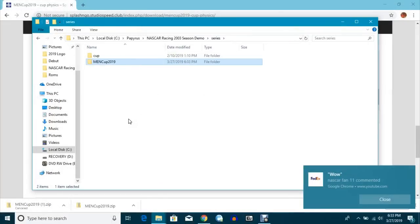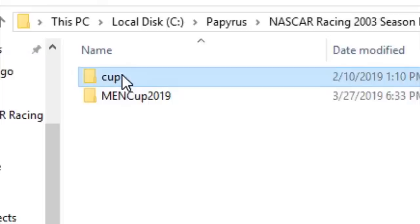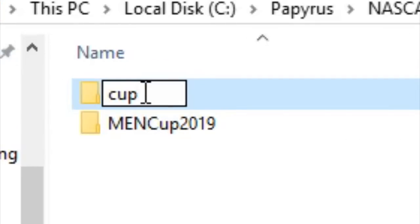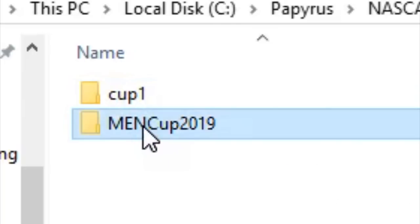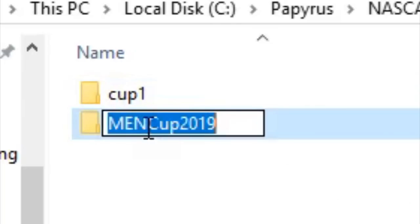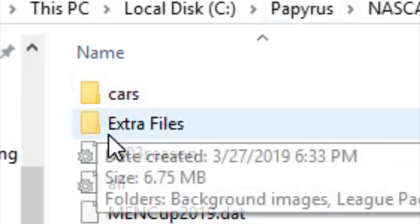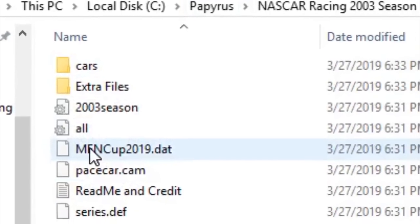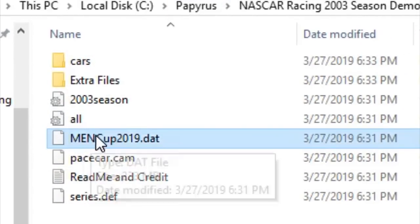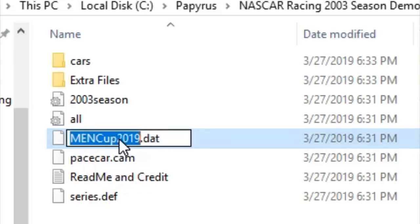Once that's saved, you'll see a folder called 'cup.' You're going to want to rename that to something like 'cup1' — something other than 'cup.' Then rename the new folder you just placed there as 'cup,' essentially replacing the mod that comes with the demo. The other file you want to rename is the one called MENCUP2019 — rename that to 'cup' as well.